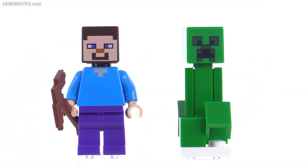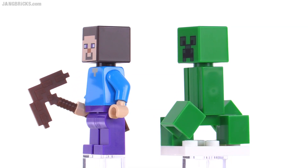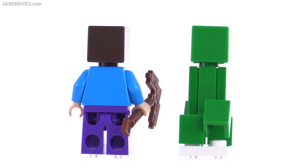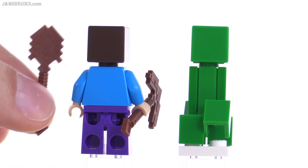The main figure is just a plain Steve with no armor, and he's got a wooden pickaxe. You also get just a regular creeper — the same creeper we've gotten before, no additional prints. Also included in the house is a wooden shovel.